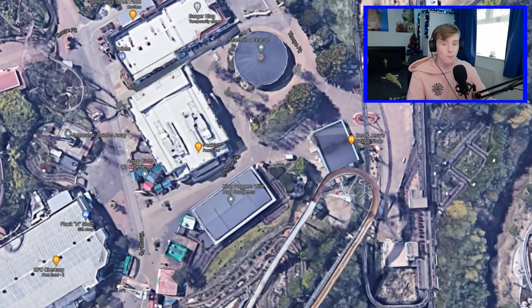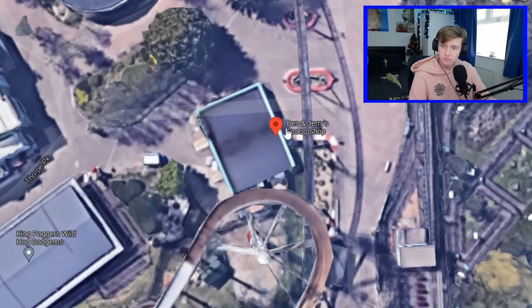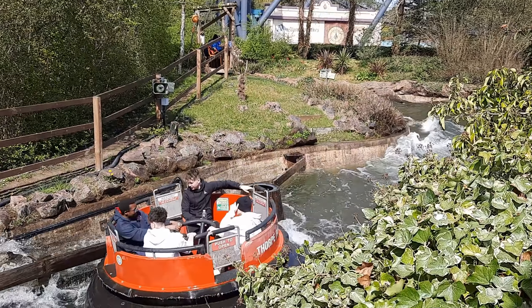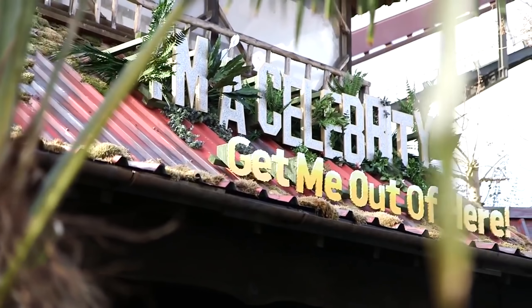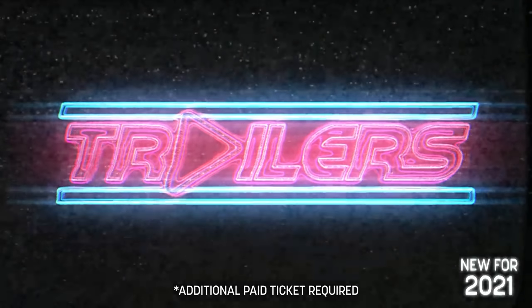Purely because of how popular it is, I'd keep the dodgems and Storming Teacups - it's a classic. The Ben & Jerry's scoop shop stays too. A pretty obvious one is that Rumba Rapids could do with some more places where you actually get wet on it. The jungle area is decent. Obviously the back of where the Inferno shop is - or I'm a Celebrity, or Vulcan Peak, or whatever it's been called - that space has clearly been used as a very good maze space with various trailers, so I'd probably keep that even though you could probably fit some sort of ride there.